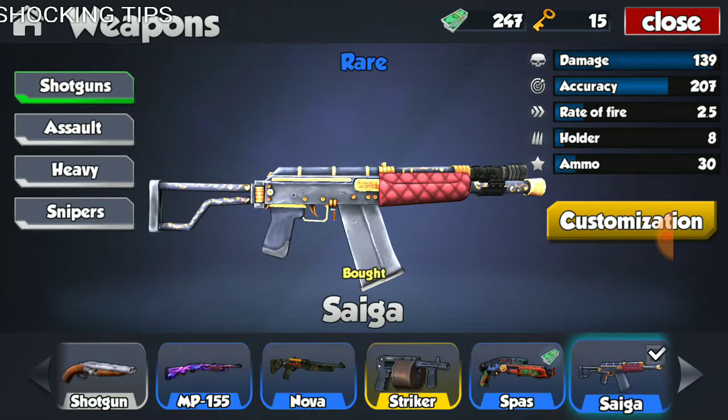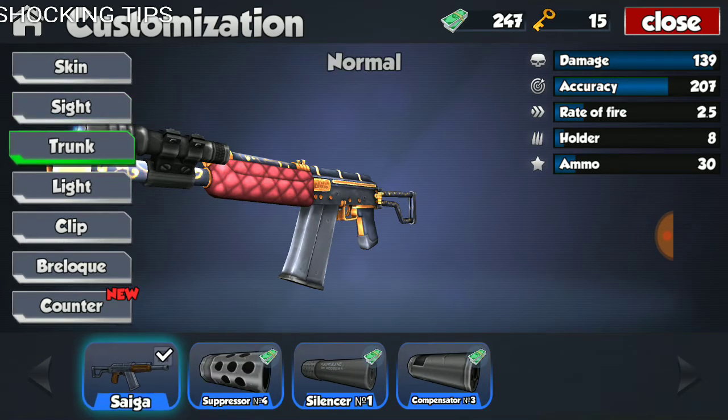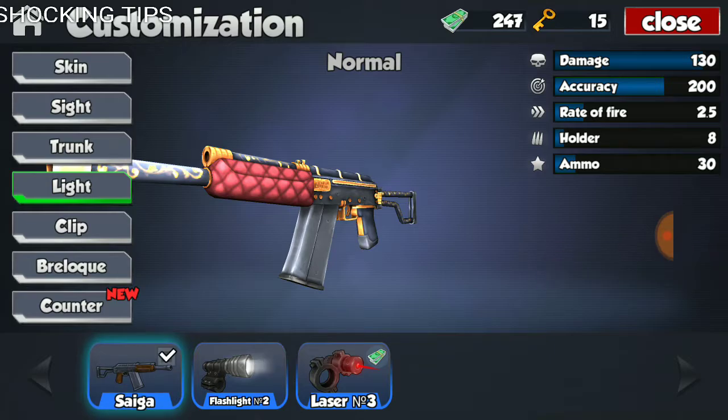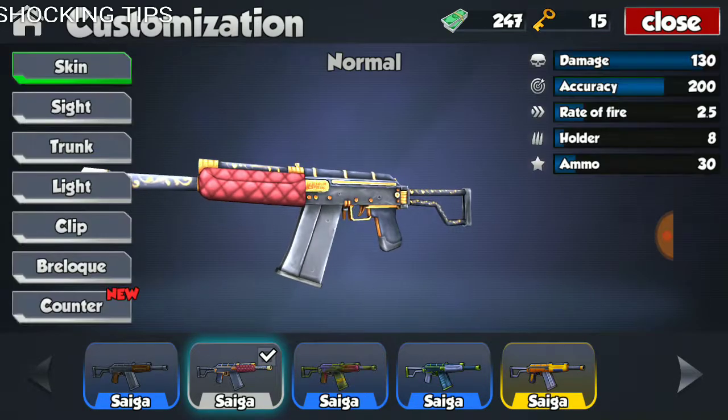Next, looking at the Sega — we do not have a trunk on this weapon. I never really got around to putting a trunk on it because I never really found a use for it after I completely modified my Striker. Looking at this weapon, it has a damage of 130, accuracy of 200, fire rate of 2.5, holder of 8 rounds, and total ammo of 30. Obviously it has significantly higher damage, but accuracy is much lower — lower by 60, which is a pretty large chunk.